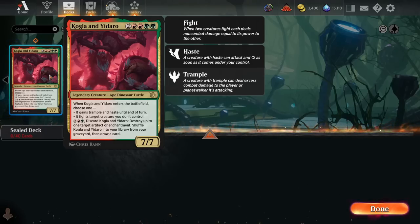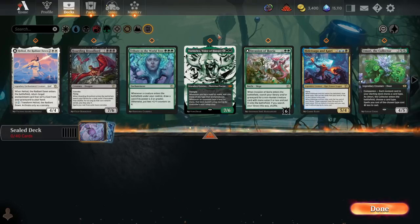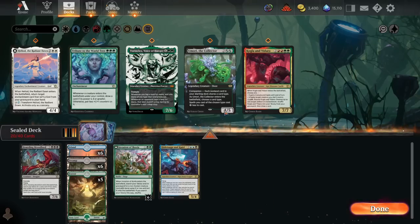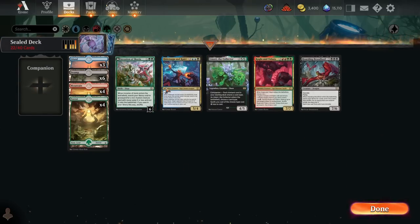Kogla and Yadaro: 6 mana for a 7/7. When it enters the battlefield, it can get Trample and Haste to kill your opponent immediately, or more often fight a creature you don't control. So 6 mana for a 7/7 that blows up your opponent's best creature is a very good deal. It's also flexible — if you need to blow up an artifact or enchantment, you can cycle them to do that, shuffle them back, draw a card, blow it up for 4 by discarding from hand. This sealed pool will be highly dependent on what we have at common and uncommon, as our playable rares are too spread out color-wise.